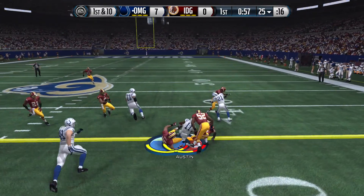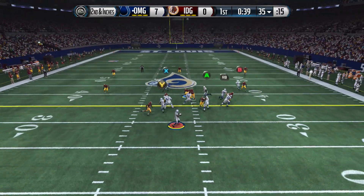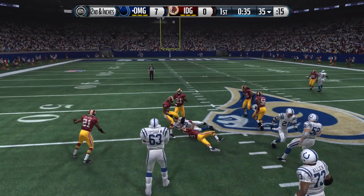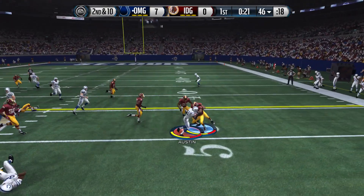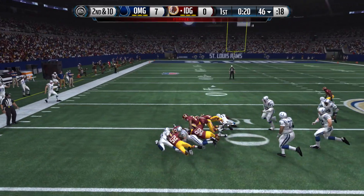Giving it to Tyvon Austin right here at halfback — he's going to pick up a first down for us, gain of ten yards. Now I'm trying to get the ball to JJ Watt — 86 overall, tight end JJ Watt. We're now running our own triple option. Going to give it to Tyvon Austin and he's going to fumble, and we're going to turn the ball over.